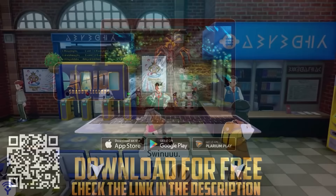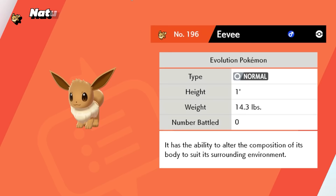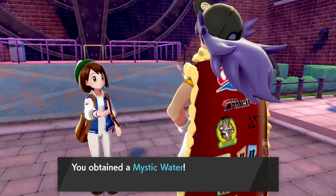At the Wild Area Station, these two trainers will give a reward if you've played either of the Let's Go games. Since I've got both, I'm given an Eevee and a Pikachu. They're locked from evolving, but it's just nice to have some extra team members.